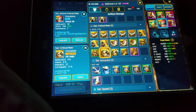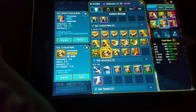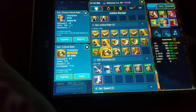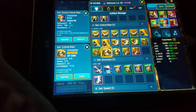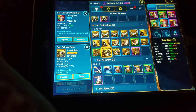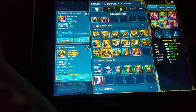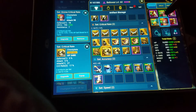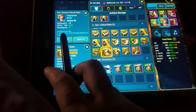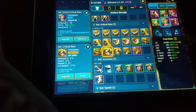So we lost attack. Defense went up, HP went up. Just don't know. It's definitely a better piece — it'll definitely help me live a lot longer — but I will lose my crit rate times two set, which shields for three turns.